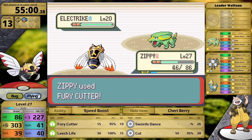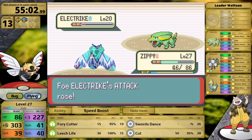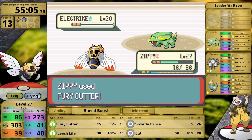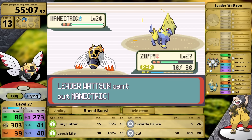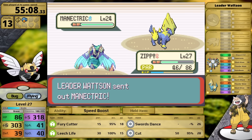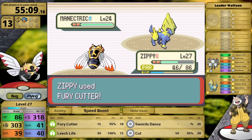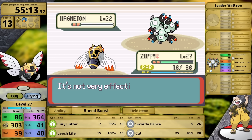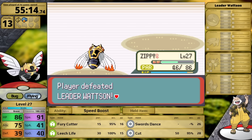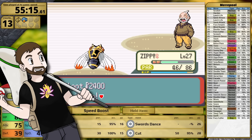I use Fury Cutter, hoping to one-hit, but it just takes the Electrike to red health and Static activates, burning my Cheri Berry. My next Fury Cutter knocks it out, but it paralyzes Ninjask again. Because of Speed Boost, when Manectric comes out I'm still moving faster — dividing my speed by 4 for paralysis, I'm still faster than all of Watson's Pokemon. Fury Cutter hits the Manectric knocking it out, and Magneton can't stop the chain either. With that I've earned myself the third badge and a boost to my Speed stat, which is just perfect for Ninjask.